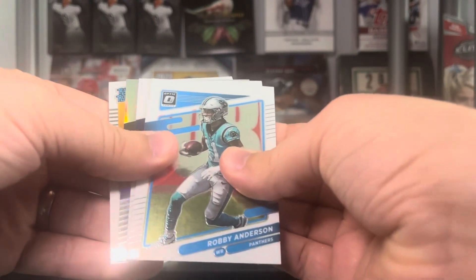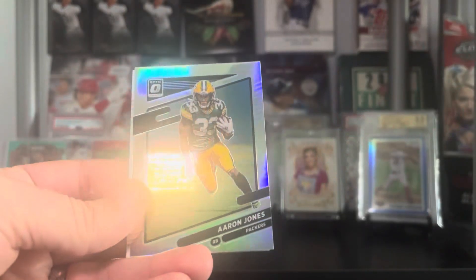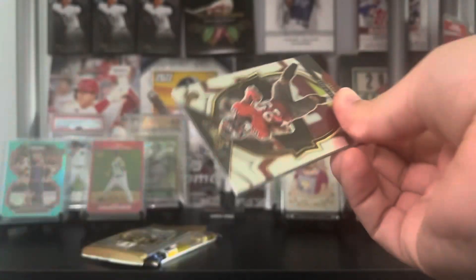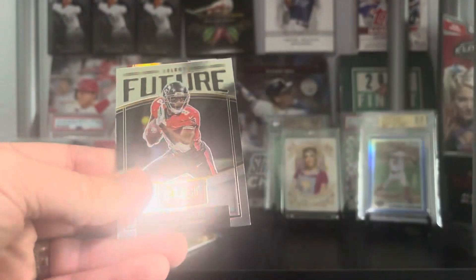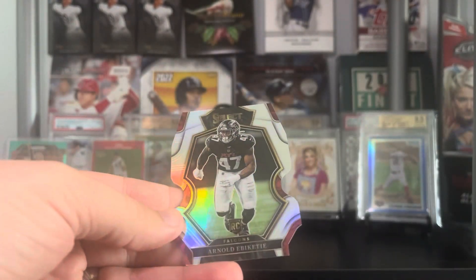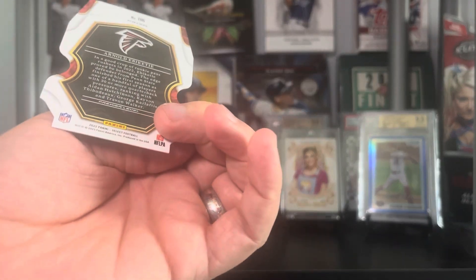On to Optic Football: we have a holo in here. We have Robbie Anderson, CeeDee Lamb. Our holo is going to be Aaron Jones of the Packers, and a Rated Rookie Najee Harris. Select pack one — I've not opened Select yet, so let's see what it's like. We have a die-cut in the back: Rashaad White, Adam Thielen, a Future of Kyle Pitts, and a silver die-cut of Arnaldo Abichetti on the Premier level.